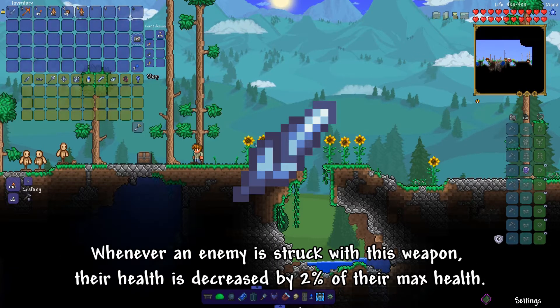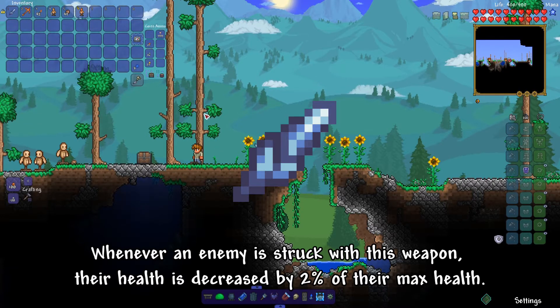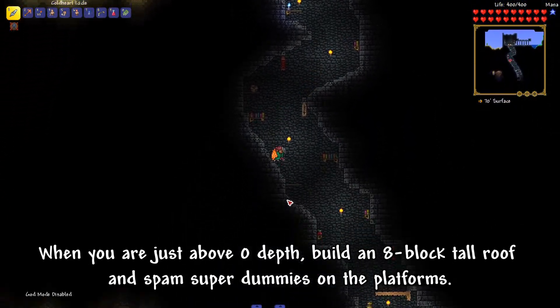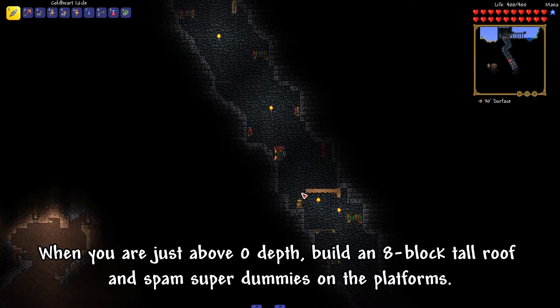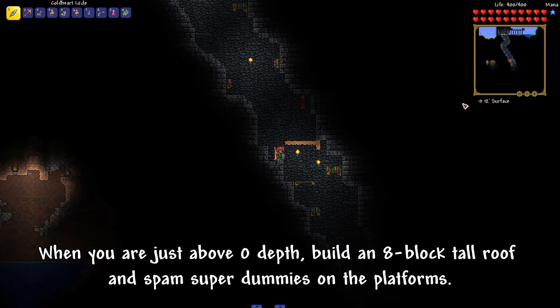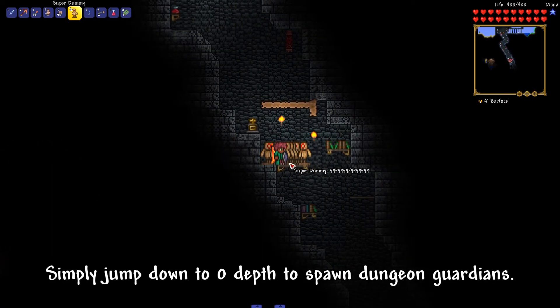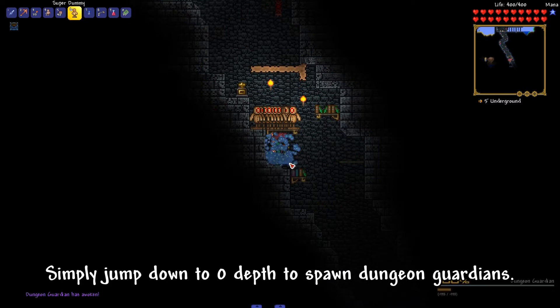Whenever an enemy is struck with this weapon, their health is decreased by 2% of their max health. Now create a brand new world and go down to the dungeon. When you are just above zero depth, build an 8-block-tall roof and spam super dummies on the platforms. Then simply jump down to zero depth to spawn Dungeon Guardians.